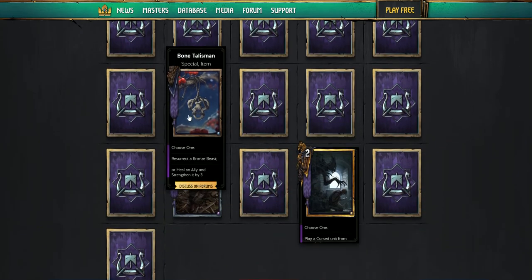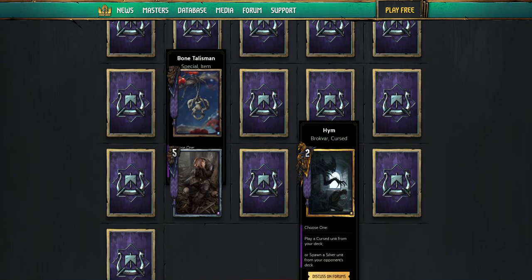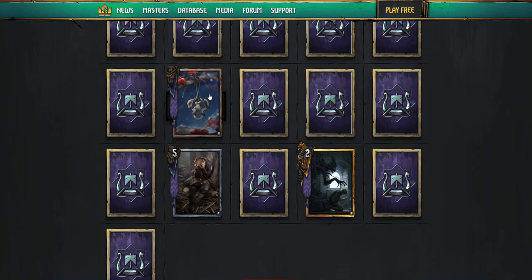Skellige — here's another item card, the Bone Talisman. You can resurrect a bronze beast, so you can res the bears if you want. Or heal an ally and strengthen it by three. You're probably going to use it for the beast thing, but this one doesn't seem like you'll want to unless there's something that can pull these out of your deck somewhere hidden in here. If there is, it'll be a great card — extra reses in a faction that's already got the most reses.